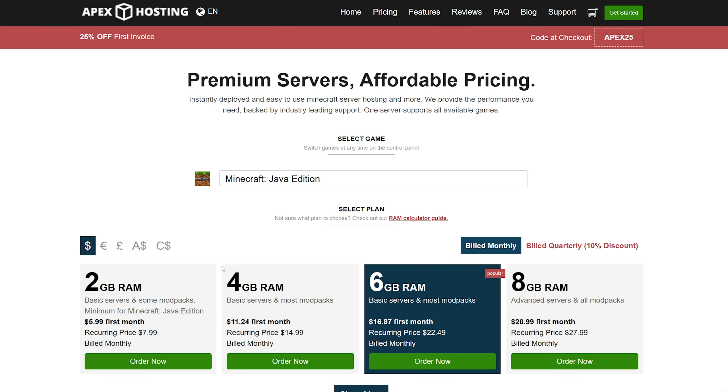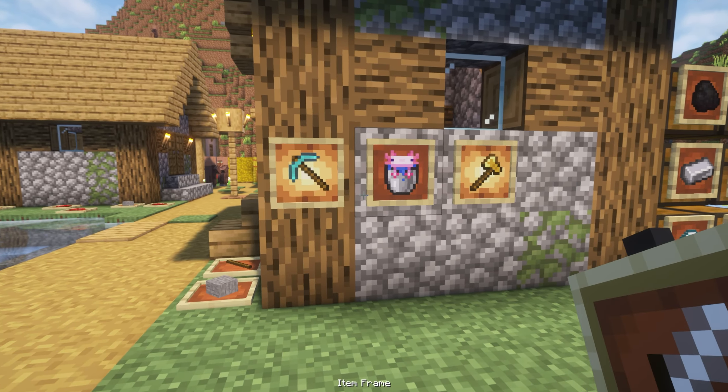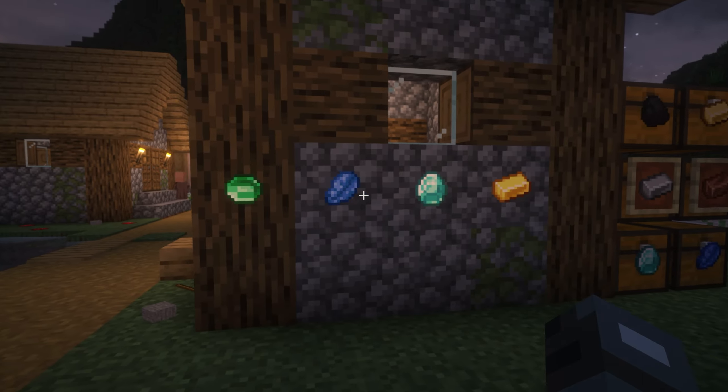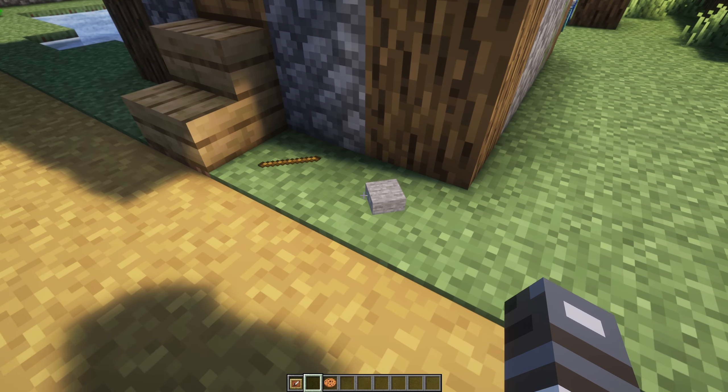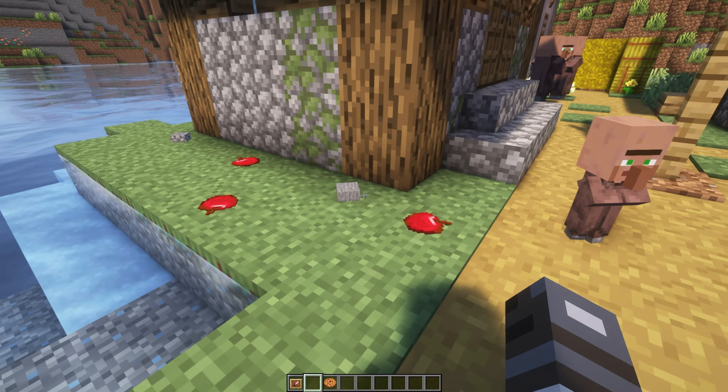Toggle Item Frames allows you to toggle the visibility of item frames, giving your space a cleaner look while still showcasing your items. You can easily hide the frames themselves, creating a more organized appearance, while your valuable items remain proudly displayed. Even when the frames are hidden, the glowing effects still work, ensuring that your items stand out.